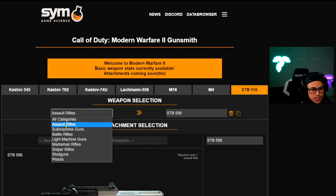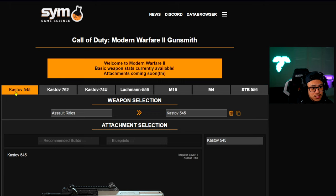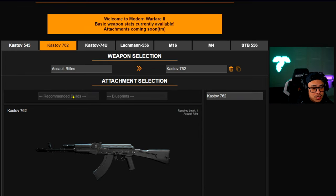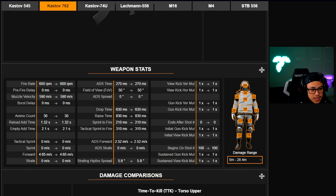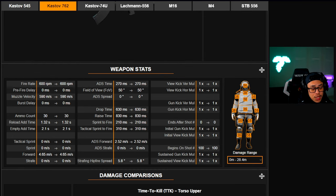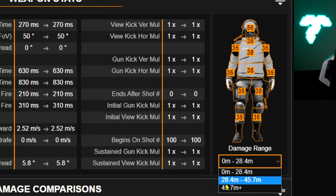With this website you can literally categorize by assault rifle, SMG, battle rifle, etc., and then pick whatever weapons you want to compare. For example, the Kastov 762 gives you a nice breakdown of the gun. You can change the damage range depending on what you're interested in, and see what gun is going to be effective at different ranges.